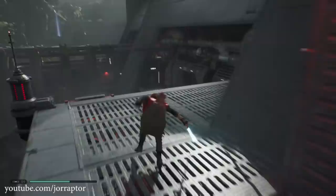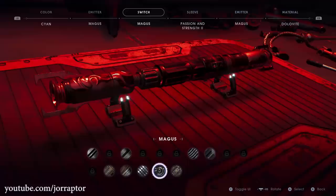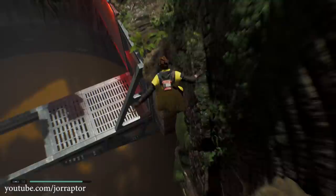In the big update video I will also show the new lightsaber customization option in action. They really listened to the community and let us remove a specific part of Cal's lightsaber from within the customization menu — you know, that part you get by playing through the story that you previously could not remove. It's kind of a spoiler, so I won't get into specifics, but Respawn now notes in the patch notes that with this new update you can remove this specific part if you want.